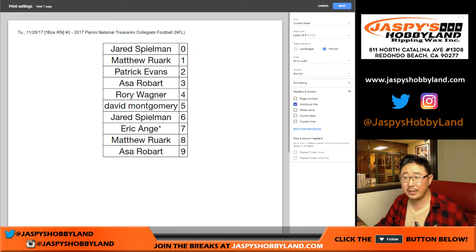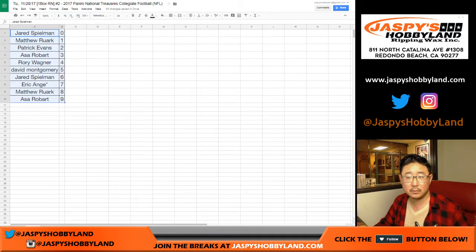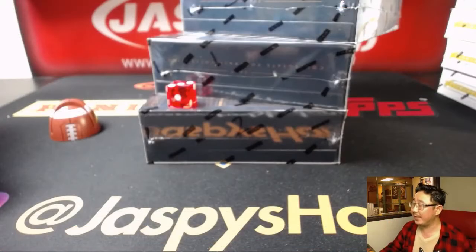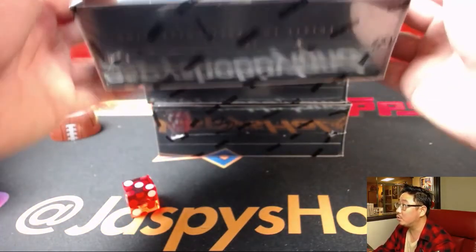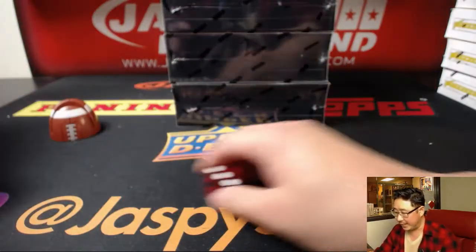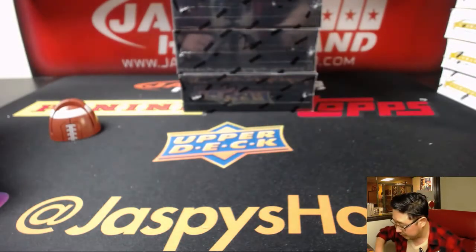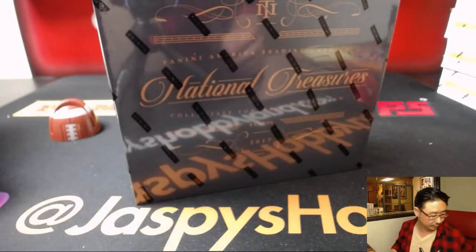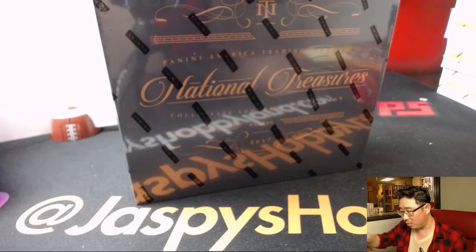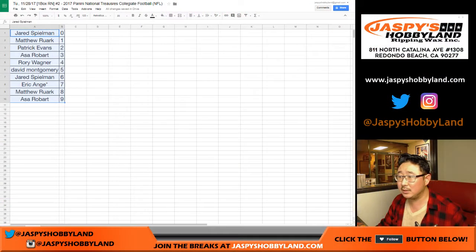Feel free to trade numbers, although I generally don't see people trading numbers. I'm going to order these from top to bottom — one, two, and three — so there's box one, two, and three. I'm just going to keep rolling the die. Since there's three boxes left, one through six, that's how we're going to do it. It's two, so we're doing the top box. We have another one-box break of this in the store — we should finish off the case tonight. I don't think there's going to be any trades, so I'll type in TWC for trade window closed.